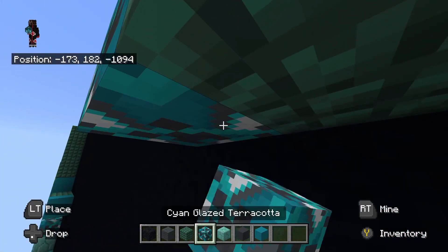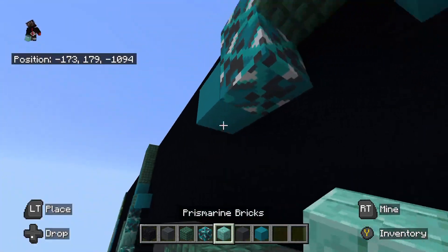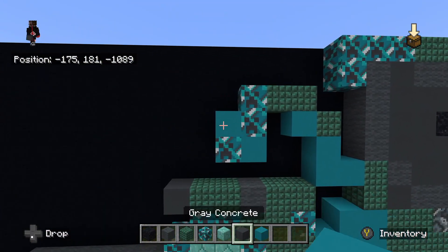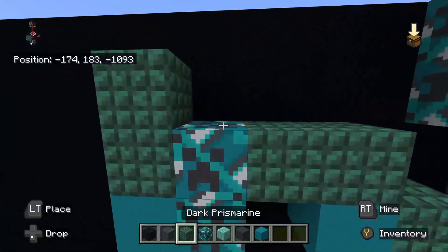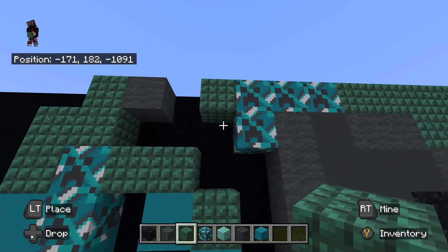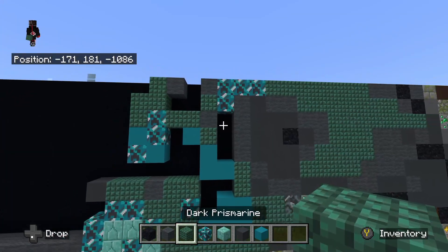To the left of that dark prismarine, place cyan glazed terracotta going down — one, two. Then to the left of that bottom cyan glazed terracotta, place cyan concrete. Place the cyan glazed terracotta. To the right of the cyan glazed terracotta, place cyan concrete. On top of that cyan concrete on the left, place dark prismarine going up — one, two. Two up at the cyan glazed terracotta, place dark prismarine going up — one, two. On the right dark prismarine at the very top, place gray wool. Then place to the left of the dark cyan glazed terracotta up top gray wool as well. Beneath that gray wool on the right, place dark prismarine. Underneath that dark prismarine, place gray wool. On top of that gray wool, place gray concrete.